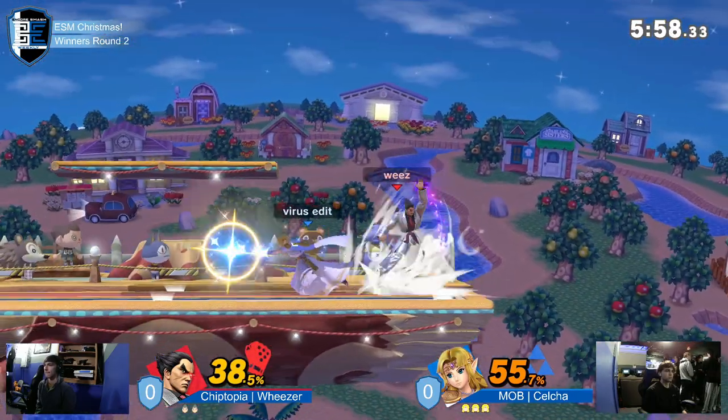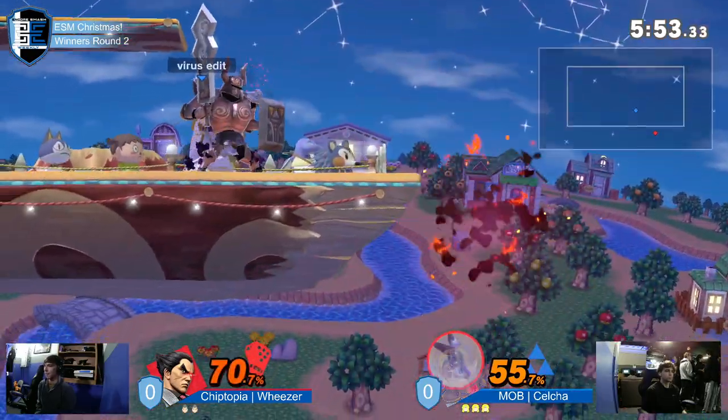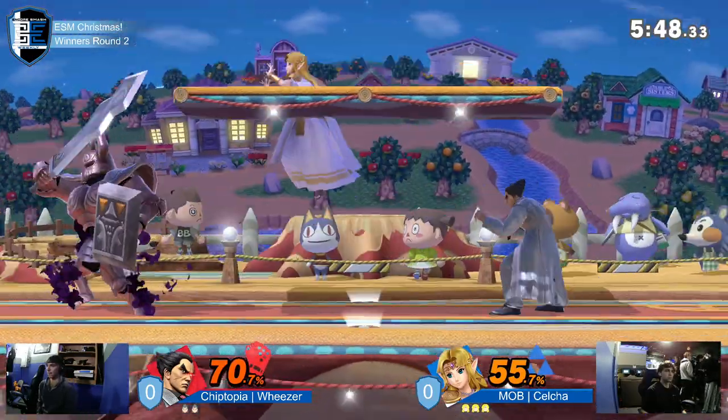Celso trying to set up his ledge there, Weezer immediately trying to make it back, looking to find that downbeat special, that grab. So much damage — that was like 30-some percent taken from the Phantom and the side B. Yeah, she got a lot of damage.